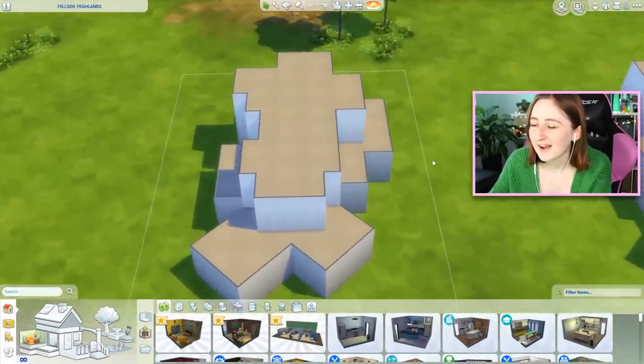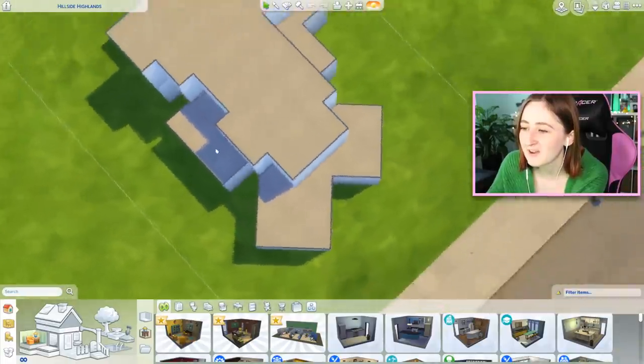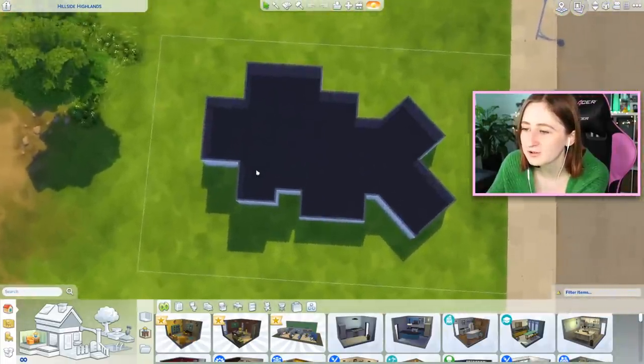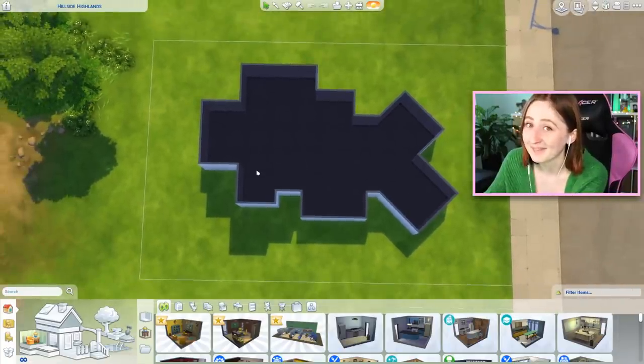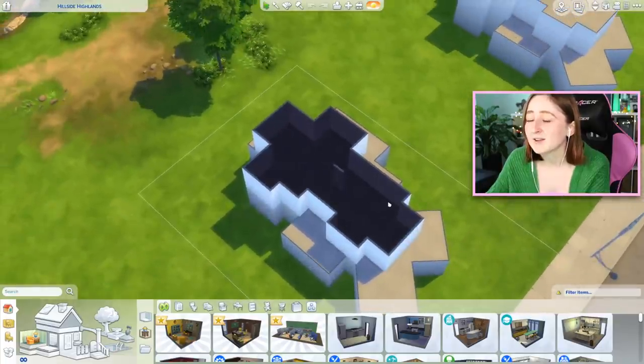This is the box we've got to work with. It's on a 30 by 20 lot. It's got two weird diagonal bits. I've been told it looks a bit like a fish, which wasn't my intention, but it seems to have happened that way. It's two stories, there's only one weird wall on the inside.